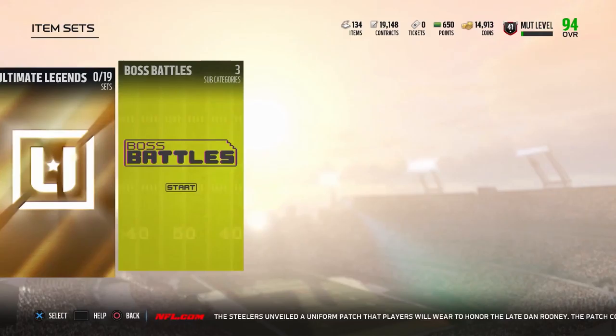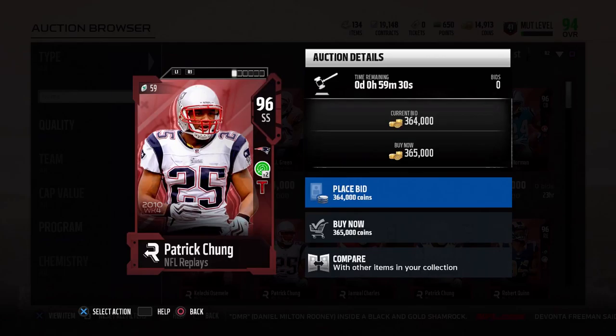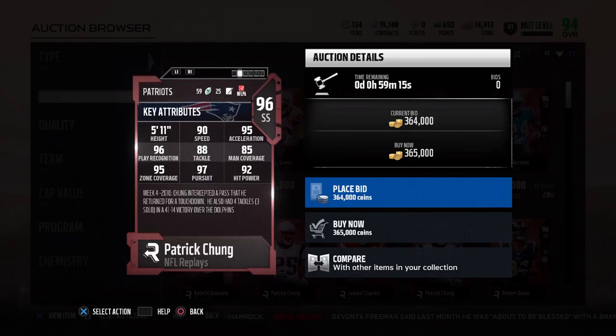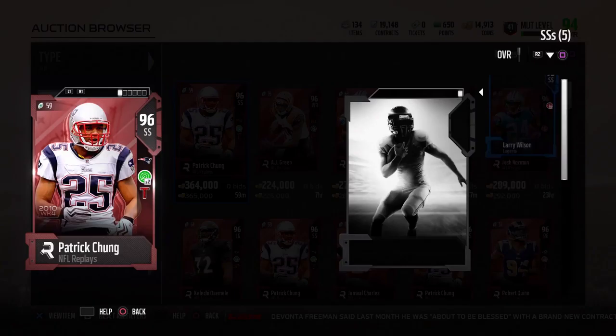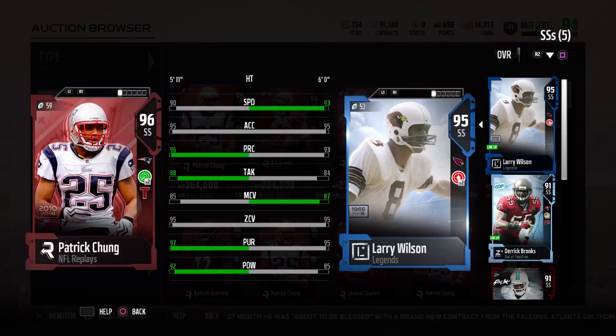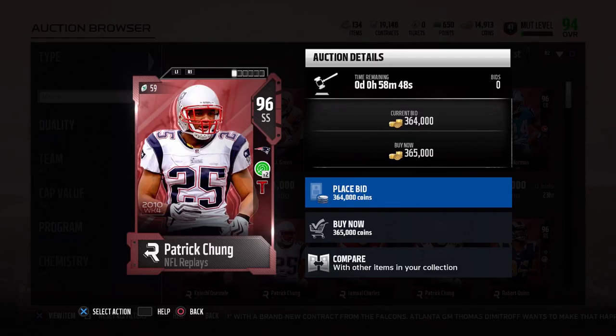Here's the 96 overall Patrick Chung with Reading React times 2 and Tip Drill. He has 90 speed, 95 acceleration, 96 play recognition, 88 tackling, 85 man coverage, 95 zone coverage, 97 pursuit, and 92 hit power. Overall this card is pretty decent. The only downfall is the speed — my strong safety is one overall less and has 93 speed, three up on Patrick Chung.